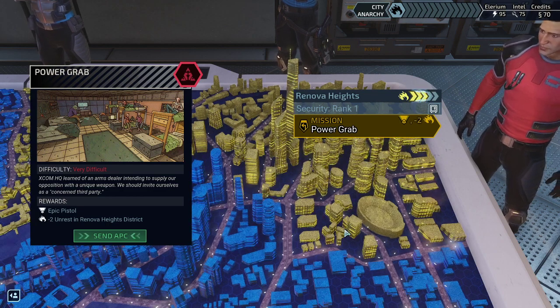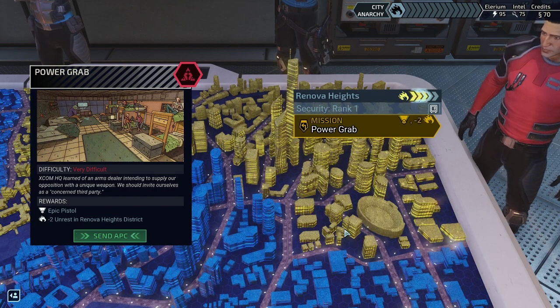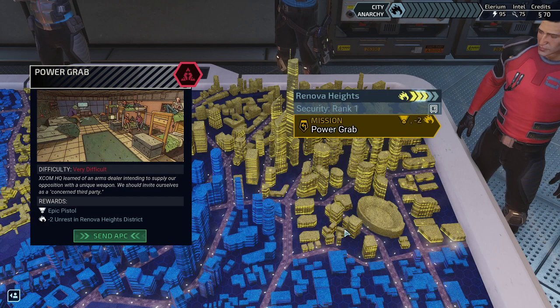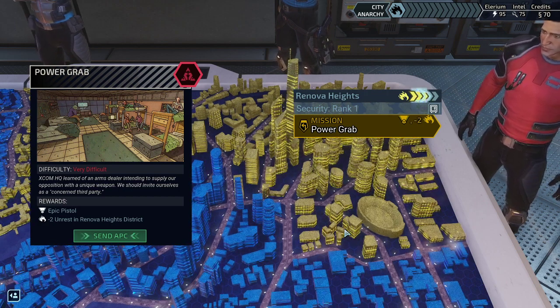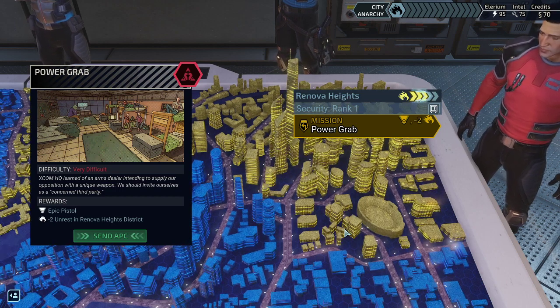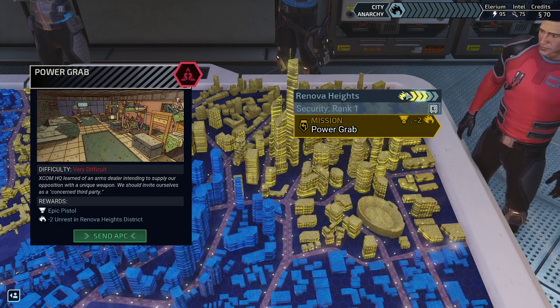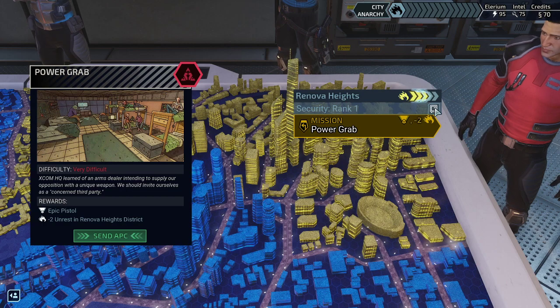Hello and welcome back to XCOM Chimera Squad. My name is Saigen. We're playing Impossible Iron Man Hardcore — hardest difficulty, one save, and no retries in the missions. Today we're going to be in the mission Power Grab. The reward here is an epic pistol, as well as essentially preventing the entire Renova Heights section from going bonkers, so a lot of unrest mitigation.